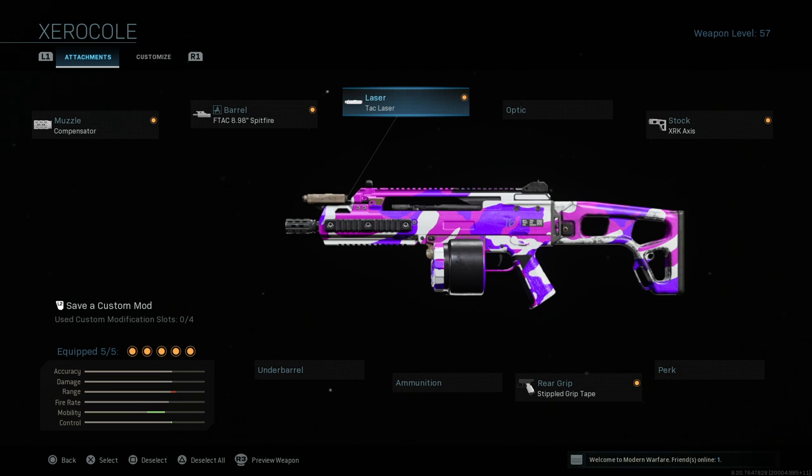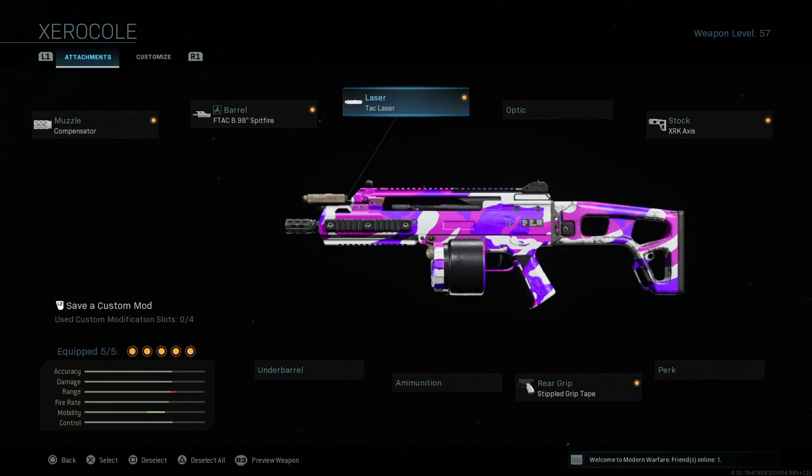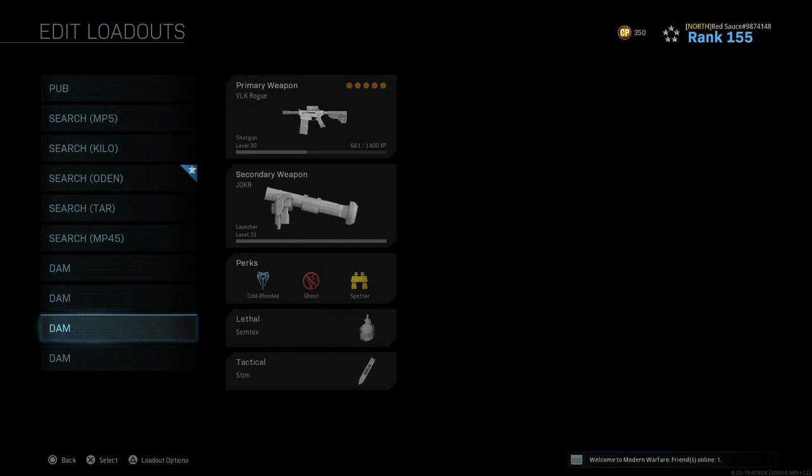I stopped working on the Holger because Shoot House 24/7 — or Shoot the Ship — went away. I don't like doing long shots on any other map. Shoot House is great for long shots: you set up in the middle on that little head glitch and shoot to your heart's content. You can actually kill two birds with one stone — you can get mirror kills, long shots, and headshots all from that spot.